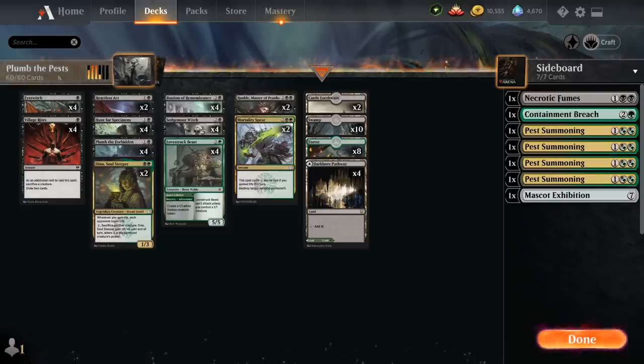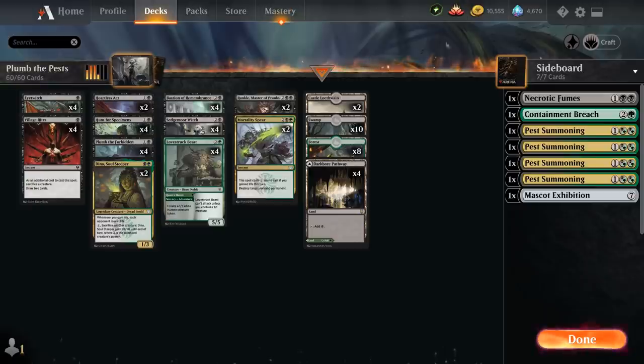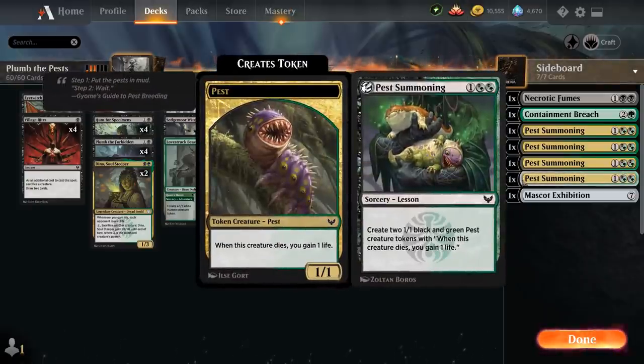Let's look at the rest of the deck, starting with our 1-drops. We've got the full playset of Eye Twitch, 1 mana for a 1-1 Eye Bat with Flying. When Eye Twitch dies, we get to learn, meaning we either discard a card and draw a card, or grab a lesson out of the sideboard. Usually we're looking for Pest Summoning, a 3 mana sorcery lesson that generates two 1-1 pest tokens.